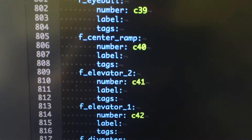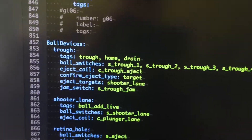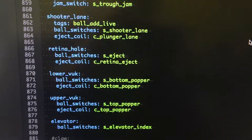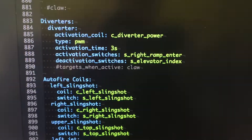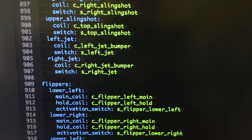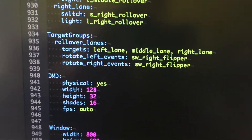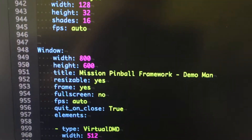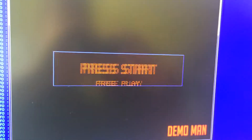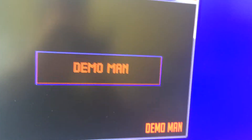Let's go through here — coils, flashers. Then configuring ball devices, which are things that hold balls: the trough, the shooter lane, and that kind of stuff. Configuring the diverter, configuring the coils that should fire automatically — slingshots and bumpers — the flipper configurations, targets, target lanes, as well as the DMD as you saw. And then the on-screen window here that's just mirroring the content that's in the physical machine.